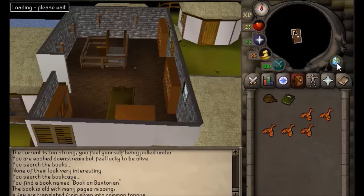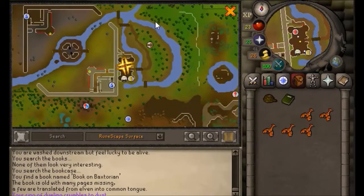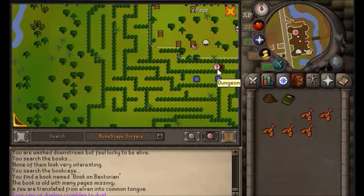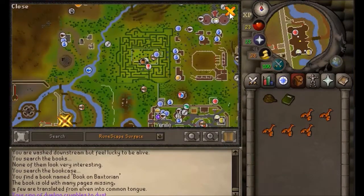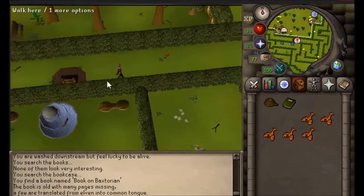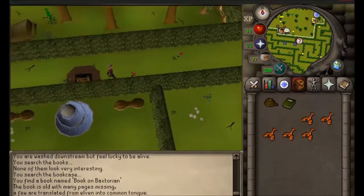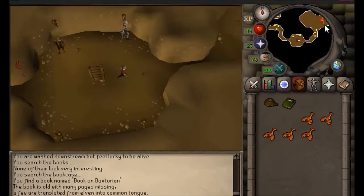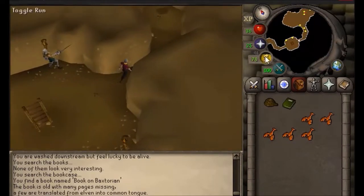Head north to this dungeon right here, go down the ladder, and go straight east. Then search the box to find the key.